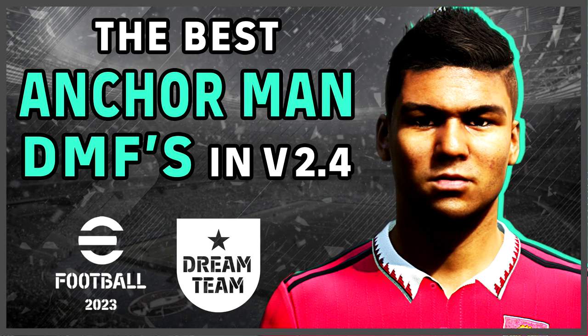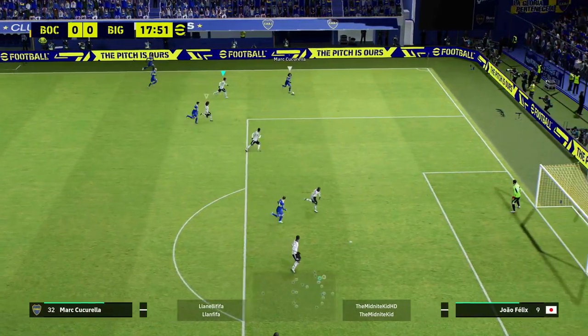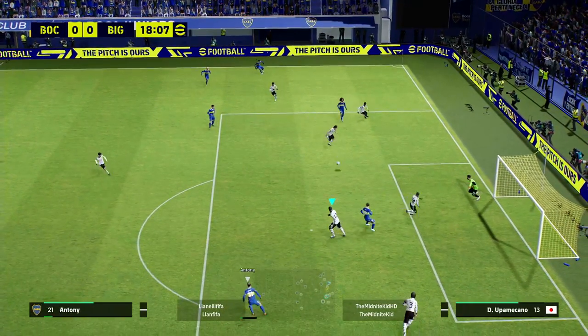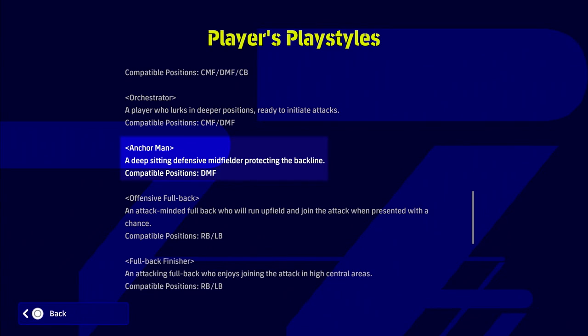Welcome back to the channel and welcome to another best players per position. This time we're taking a look at the best anchorman DMF. For a DMF I've already covered box-to-box and destroyers, but for an anchorman this is what you're looking for. Makalele is one of the best in the business, and all anchormen will behave like this with the AI depending on their stats and how they're leveled. You can see his position — pretty much playing as a third center back or your last man, tracking everything when you're defending.